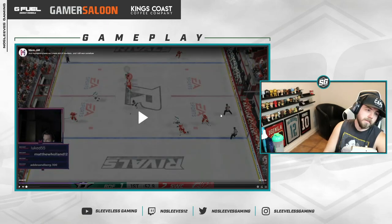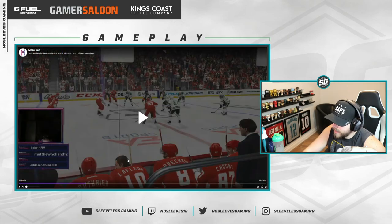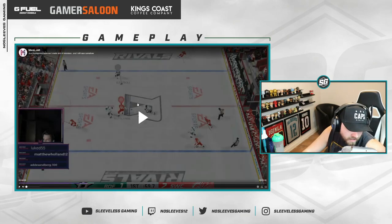Here's what I want you to do for the next five games: any time you select your defenseman without the puck, you are not allowed to press up on the left thumbstick. Try it for five games — that's it. And don't press up with the right thumbstick at any point unless you're in the offensive zone with the puck. Because look what happens here — all he's got to do is hit this guy and it's a two-on-one every time.